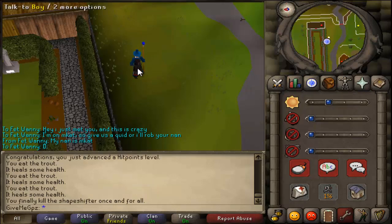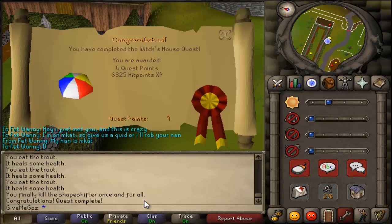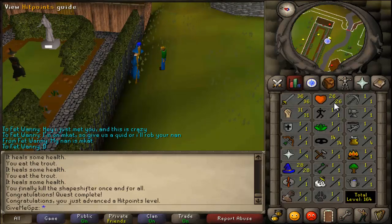I thought why not do Witch's House as soon as my hit points were low enough, since that's a really easy quest. I got 6.3k hit points XP from it and got 26 hit points, so I was pretty happy with that too.